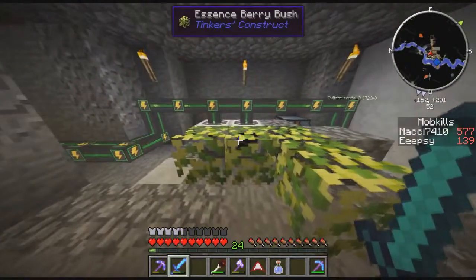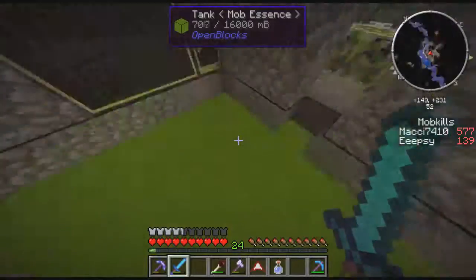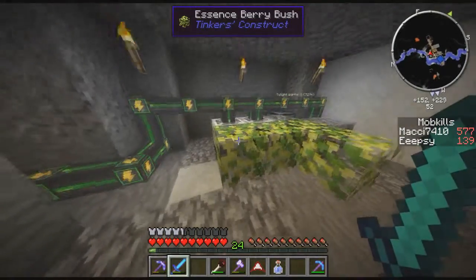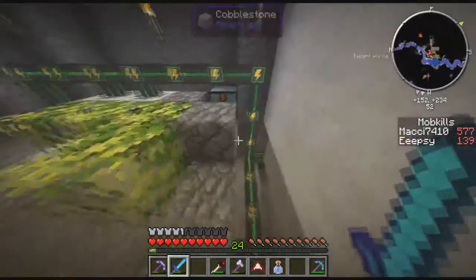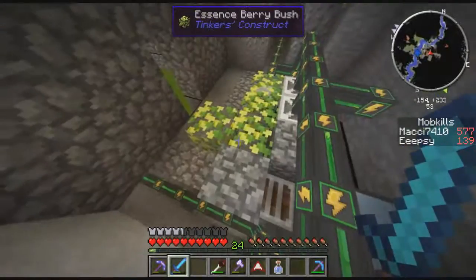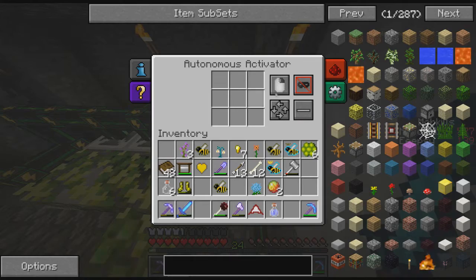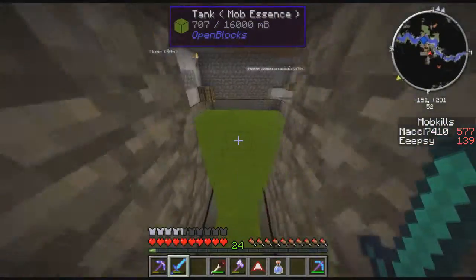In here, this machine gives us mob essence and then the mob essence goes down here. We basically put some essence bushes in a harvester so it will harvest them, and then there's a sludge boiler so the sludge from the harvester goes away. Over here I get the essence berry bush drops into an autonomous activator that right-clicks it, so that puts experience up here and it goes into the system.